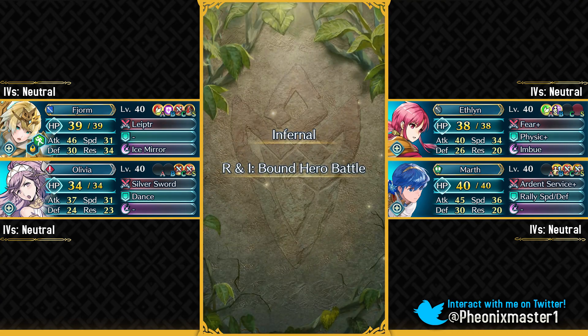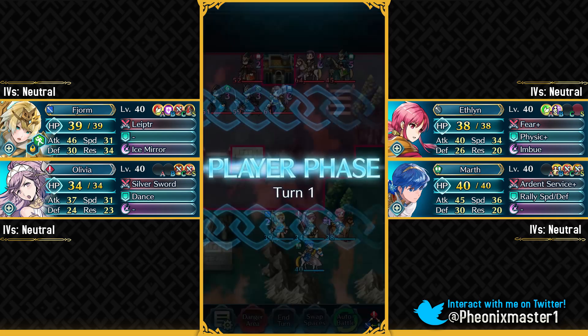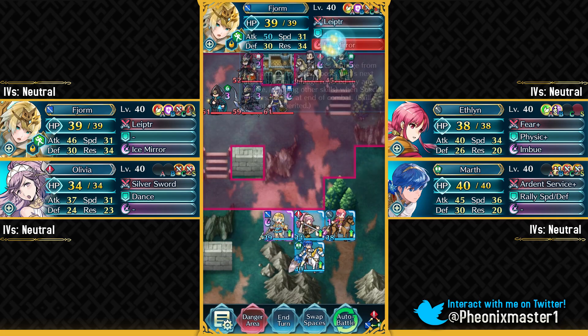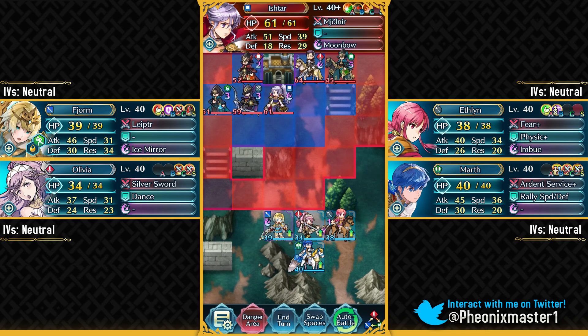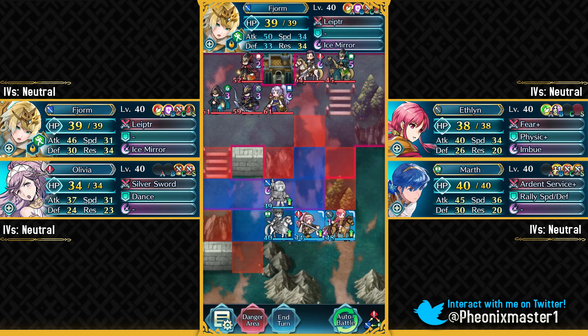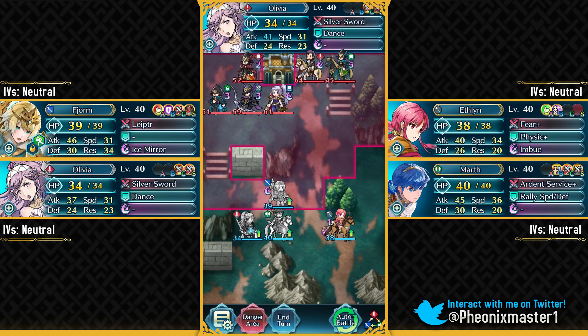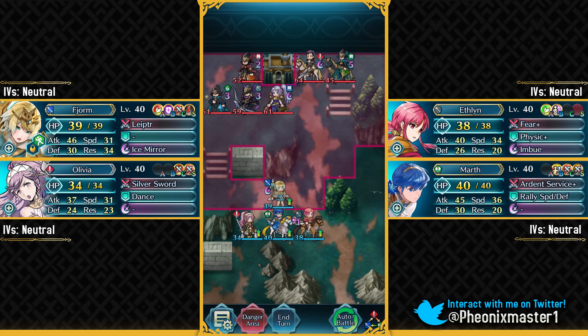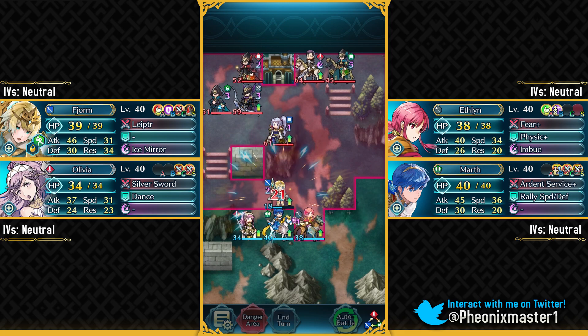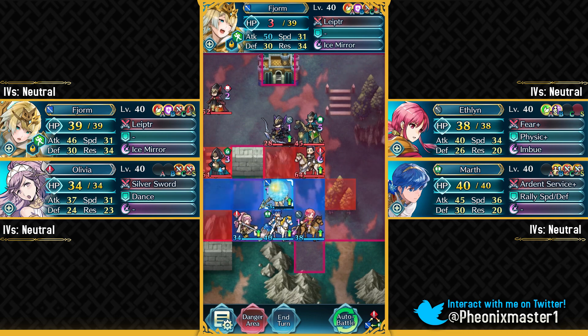The reason why Ishtar is not easy to take out with a free-to-play Fjorm is because she can trigger Moonbow twice in a combat. You could absorb one with Fjorm's special, but the other one is definitely gonna hurt a lot, and Ishtar is not going down in one hit if you don't stack up some attack on your Fjorm. So we're gonna use Rally Speed and Defense - the defense buff is really necessary for Fjorm's survival. Without it, this bow fighter will be able to take out your Fjorm after you take out Ishtar. With Spur Attack 1 Sacred Seal and Drive Attack from Olivia stacked up, we can one-shot Ishtar exactly, and as you can see, that Rally Speed and Defense really saved Fjorm.